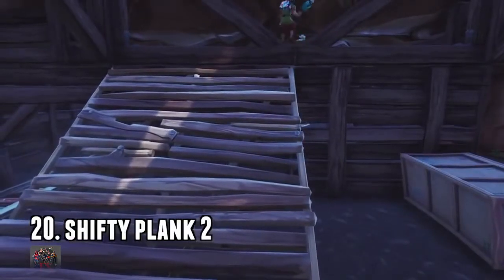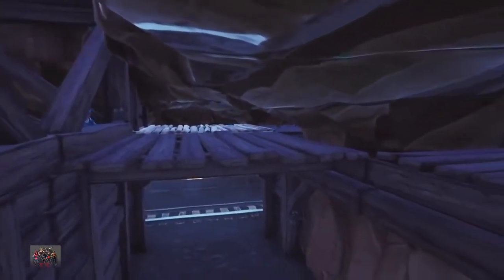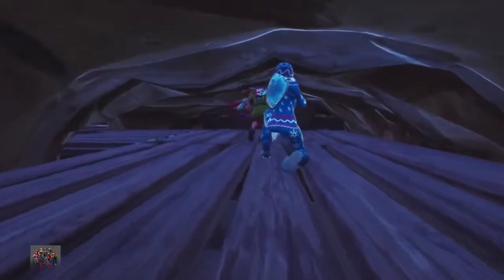There's a second shifty mine planks spot, just a little near the center. You build the staircase, break the staircase, build the floor to get around. You've got your own little party cave where you can hang out and mess about with your friends. This one's really good actually — no one is ever gonna find you there.